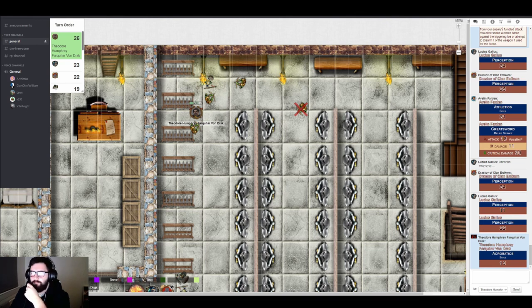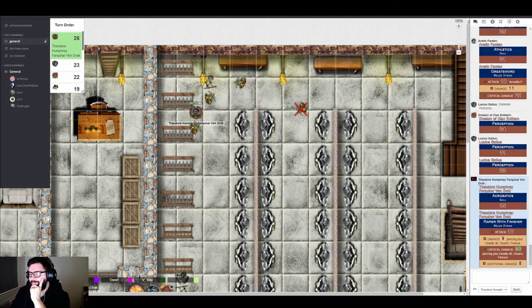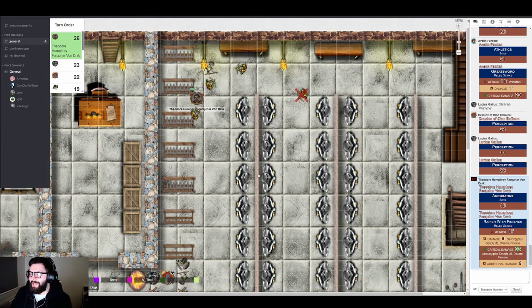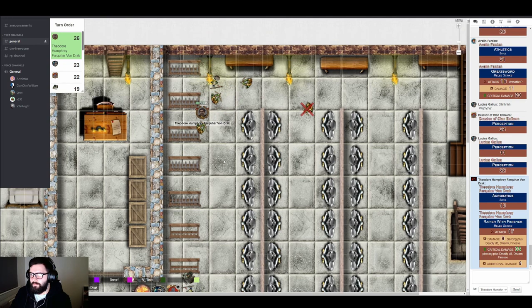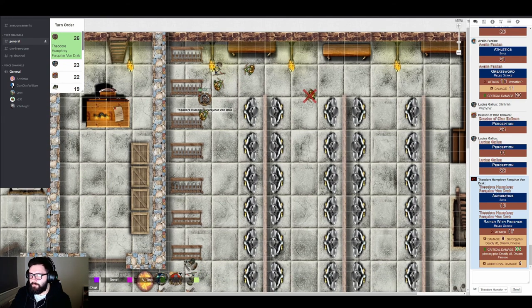Theo attacks the vulnerable archer — who is completely helpless against a melee weapon while holding a bow. Theo stabs him right through the throat. The archer is drowning in blood but not yet dead. Theo then moves on to finish the other archer who was already near death — spearing him right through the back, cutting underneath the rib cage and through the heart. The moment he pulls the weapon free, the archer drops instantly.